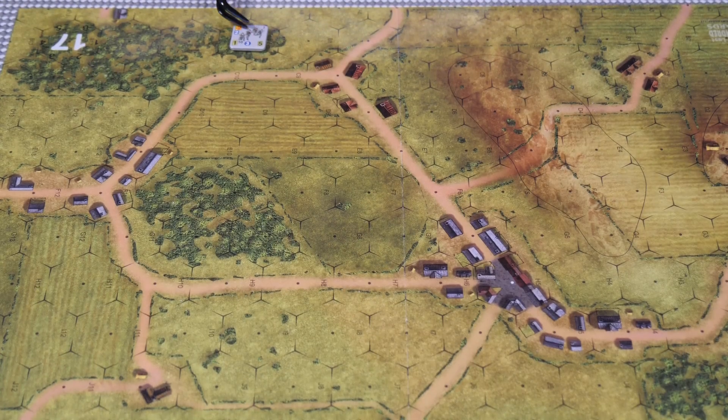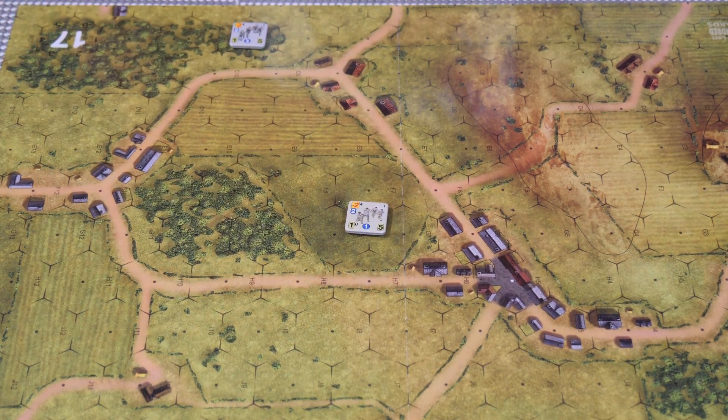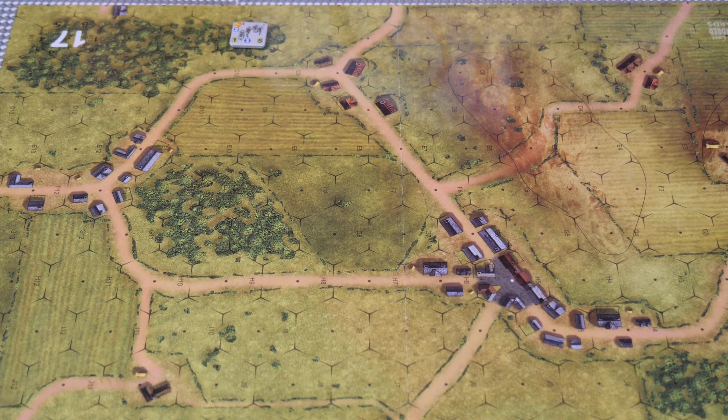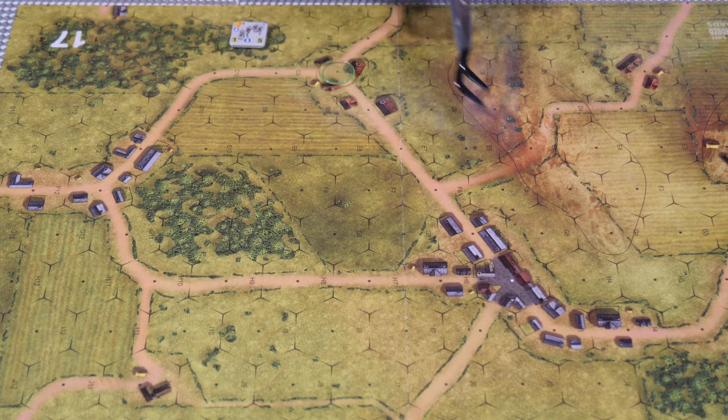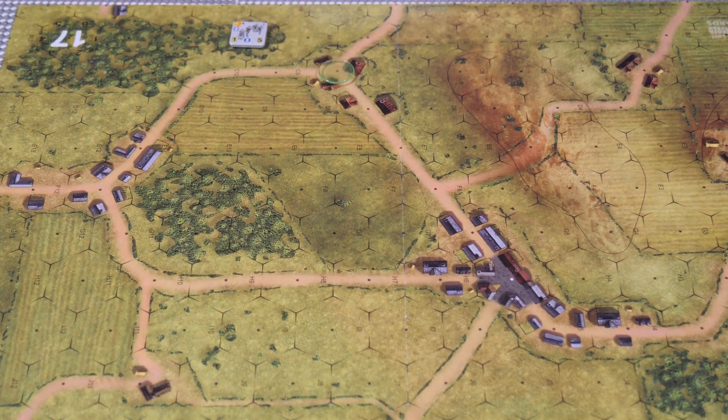For our next example, we have a German squad on the lookout for an American squad moving through the terrain in front of them. They need to know where their line of sight is, and the Americans want to know where they can't be seen. We have building features that block line of sight if your line crosses through them, but only as an intervening hex. We have contour lines that block line of sight past them. And we have some woods here and over here, with pretty much open area along the rest.